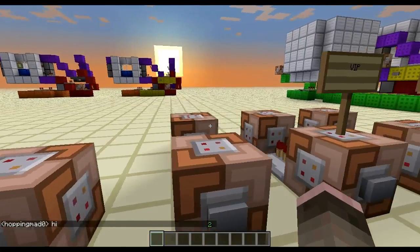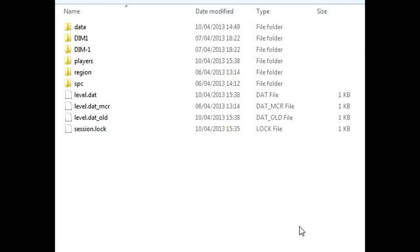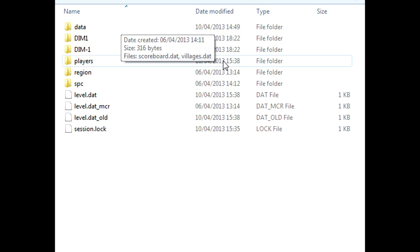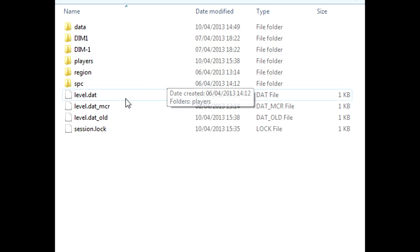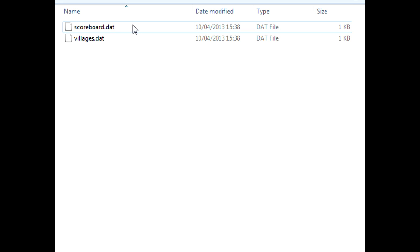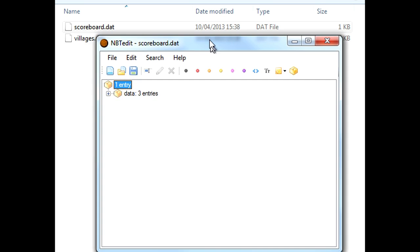But now we need to go into NBT Edit. If you own a server or have modified your world in any way, you probably know what this screen is. This is when you go into a world file that's in your .minecraft, or when you go into a world file that's in your server folder. You know what this is - I'm not going to explain how to get here. There's another video for that somewhere. What you want to do - you don't want to go to level.dat. You want to go to data, and you want to go to scoreboard.dat. You want to open this with NBT Edit.